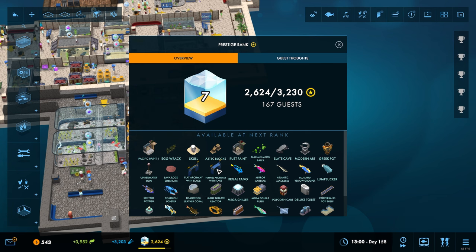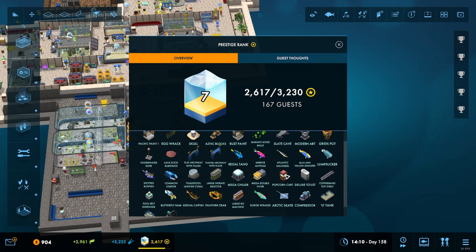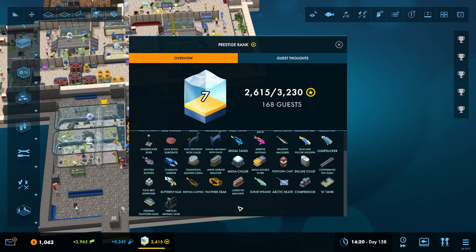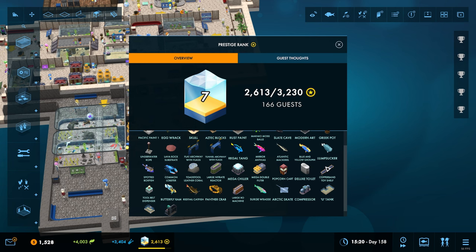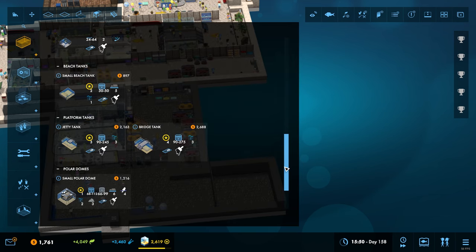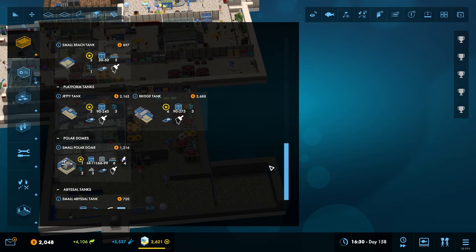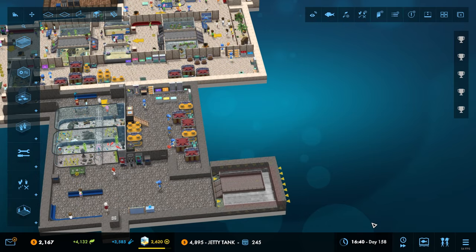We've got some nice cool new archways, modern art underwater ropes, a new substrate - that's cool. We've got the large nitrate reactor, that's going to be very useful. A mega double filter - also very useful. We've got a deluxe toilet, popcorn cups, some more food. A large RMC machine, a U-tank - never seen one of those before. A feeding platform tank and a vertical one. We've got a lump sucker - sounds Australian! And a jetty tank which can get quite big.